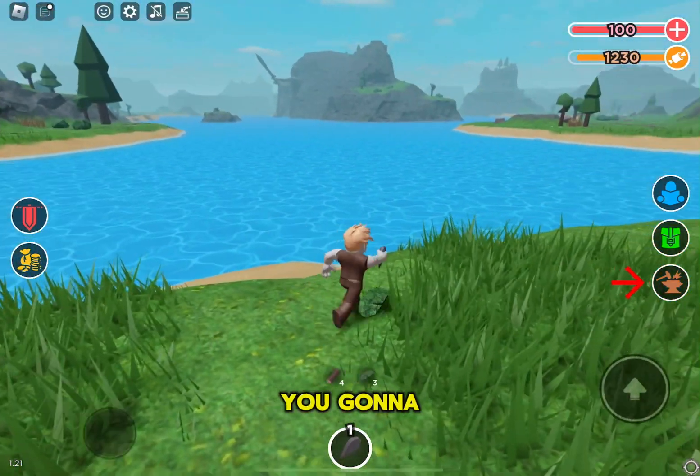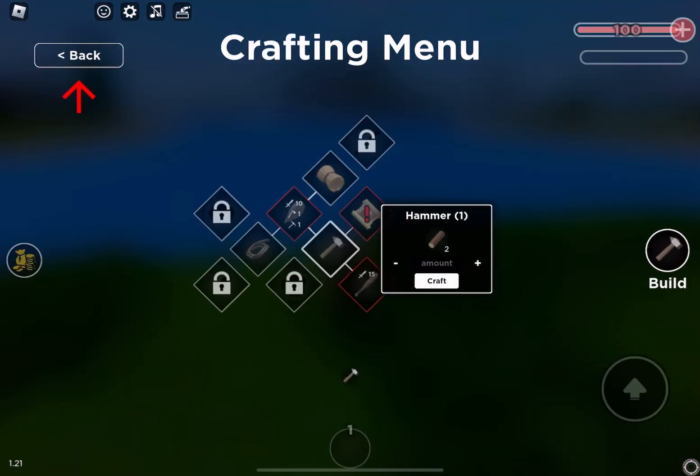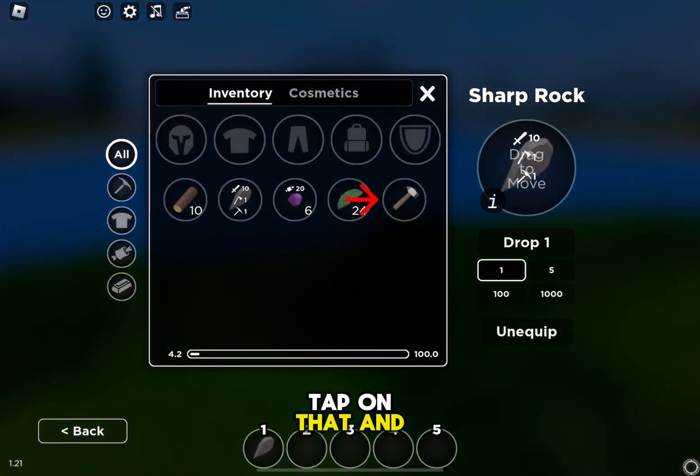Once you are done, you gotta follow the tutorial of the game. You can see the arrow button — tap on that and just follow the tutorial.